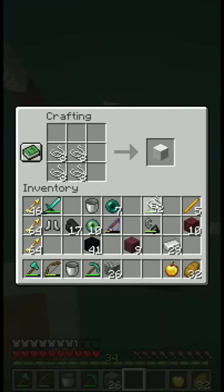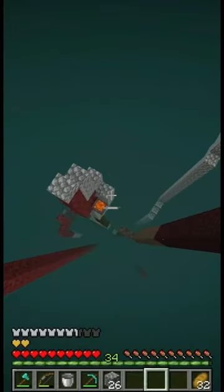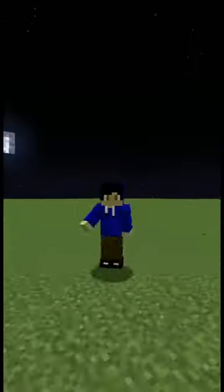Number three: did you know that it's actually possible to clutch with a lava bucket and a bed together? All you have to do is place a lava bucket and then a bed underneath it, and your fall damage will be reduced by a ton. Thanks for watching and I hope you enjoyed.